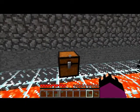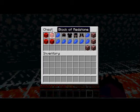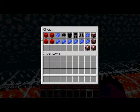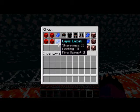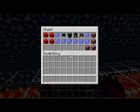He told me to look in this chest and I opened it up and it has my favorite things in here. I love nether quartz ore and I love red block of redstone. I also love lapis lazuli, and it has Sharpness 2, Looting 2, and Fire Aspect 1.